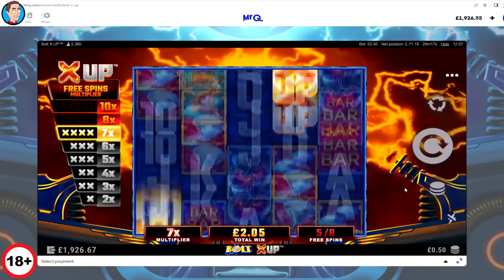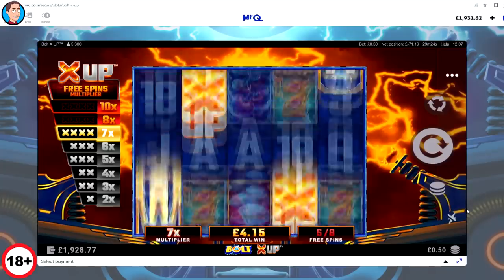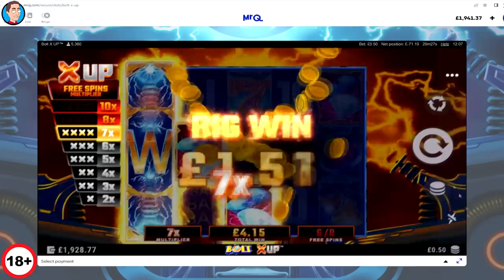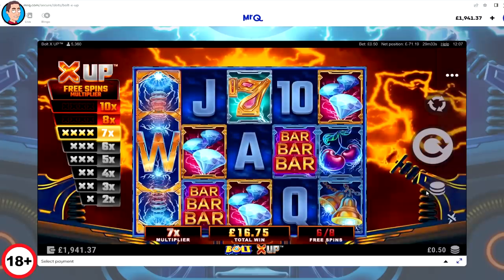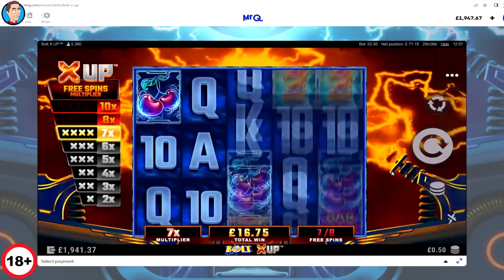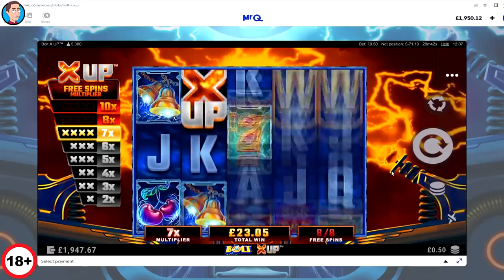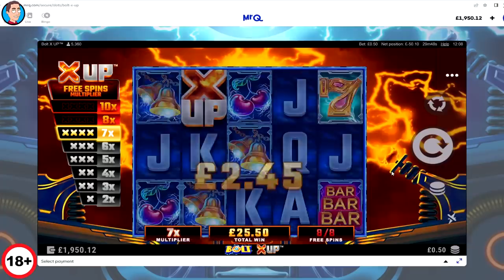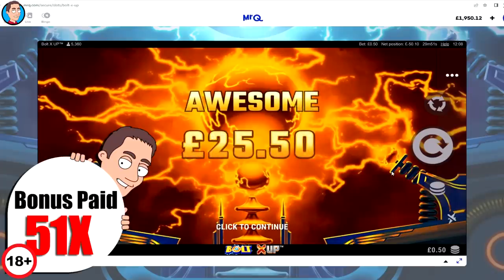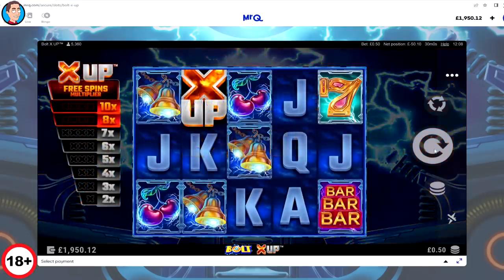I'm going to need some wins here — loads of wilds, like that, but with some wins. That's a big win; only the diamonds made it I think. Yeah, not too bad — only the diamonds. Last win, come on. £25.50 — slightly more than double the 20p one, probably the same kind of multiplier. I'll put them in the video.